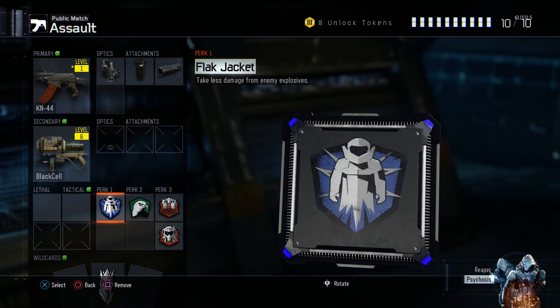Our first perk is Flak Jacket, so you can't be forced out of cover or anything like that. If people throw a grenade at you, you're pretty much cool.